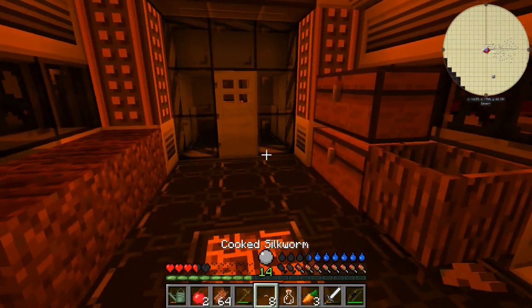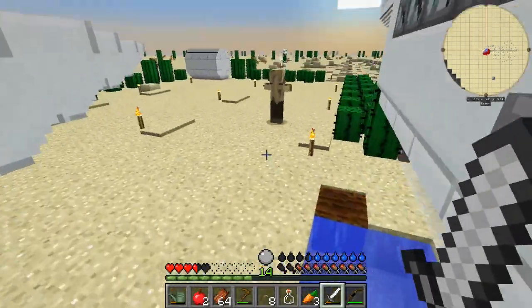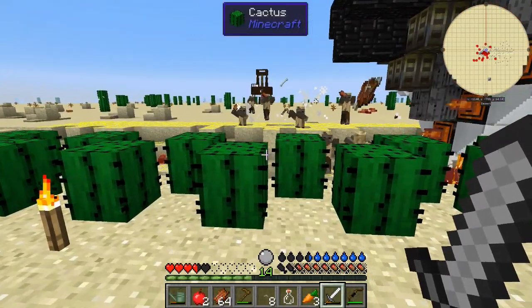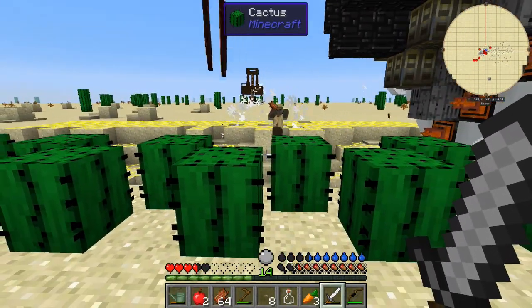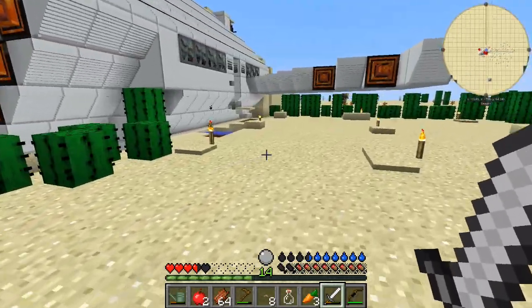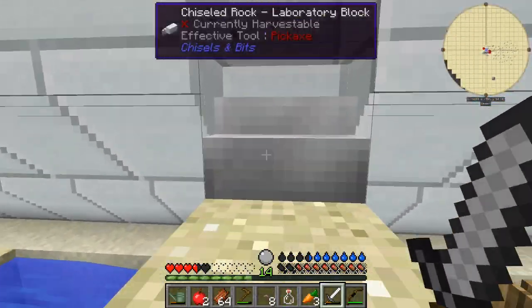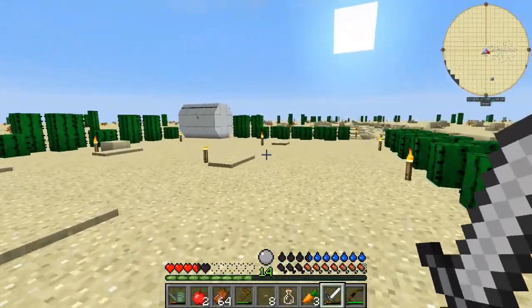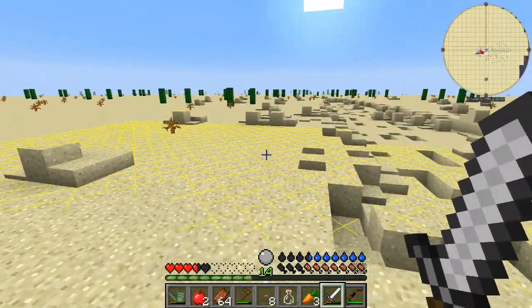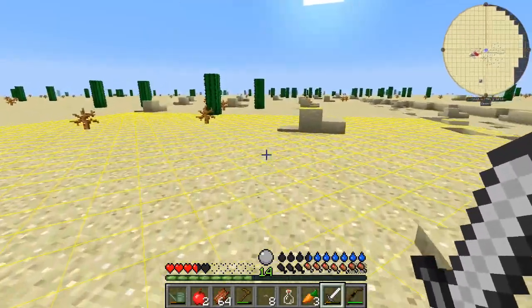I'm going to cut back when the blood moon is over. The blood moon is pretty much done - lots of mobs dying. Husks actually do die in daylight. That worked out pretty well. I need to get a little bit more cactus, so let's go out and grab some. We'll finish up the walls and they'll start growing.